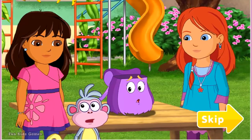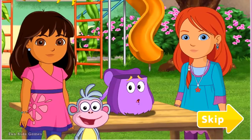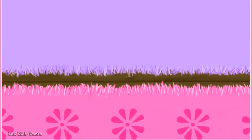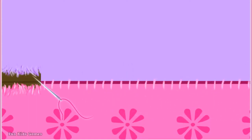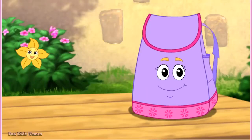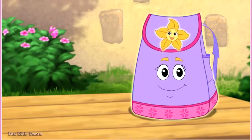Is backpack going to be okay? Claro! Kate can fix her — with our help! Let's help Kate fix backpack! Click along the chair and backpack to sew her up! Backpack looks better than ever! Thanks for helping! Only one more thing left to do! Let's help place Bud onto backpack so he can come on all Dora's adventures — it's his dream come true! Click on Bud, then click again to place him on backpack! Great work!